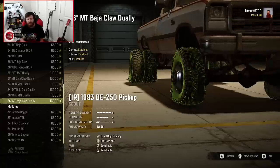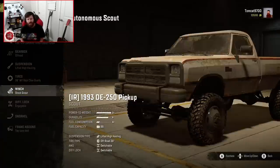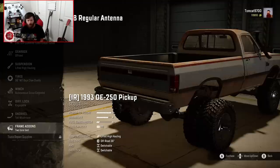I'm going to go ahead and set this one up with Baja Claws in dually configuration, and we're going to go with an Autonomous Scout Extended Winch. We already have an Engageable Diff Lock, and then we'll do a Snorkel because we might as well.